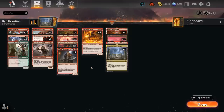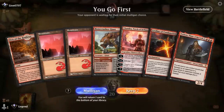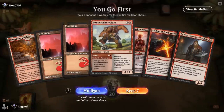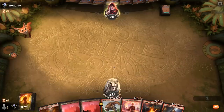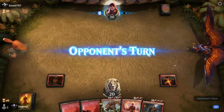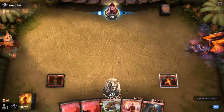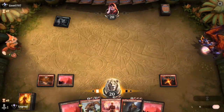That's our deck — now let's jump into some games and see how it does. We're on the play, missing Nykthos, but we get to start with Leyline, Bonecrusher on two and three, and then some powerful four-drops. Let's see what we're up against — black-green, so we'll pass it back.